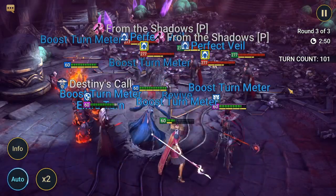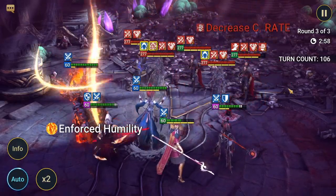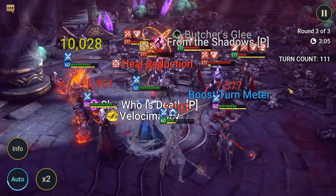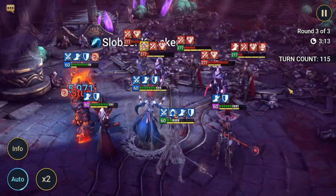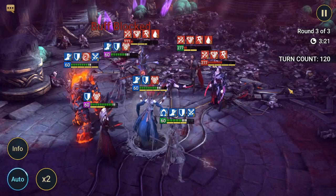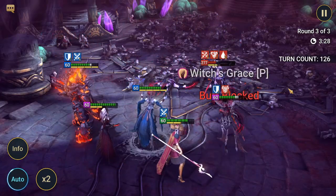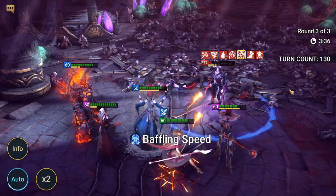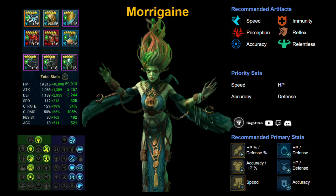Morrigan is useful whether you're in early, mid, late, or end game. You might not always have room for her in classic arena, but in tag team arena she's easy to include because you need many champions. Many people compare her to Lissandra, but her true fear debuffs and buff-steal A2 give her a different role — not just turn meter manipulation but also crowd control.